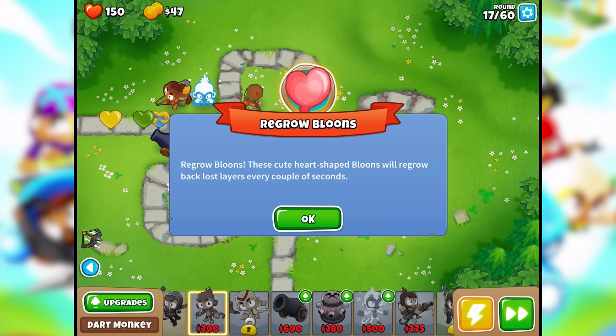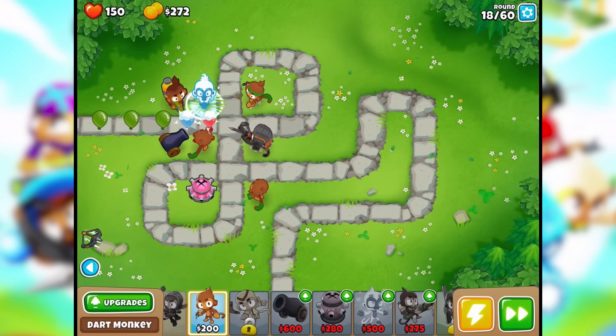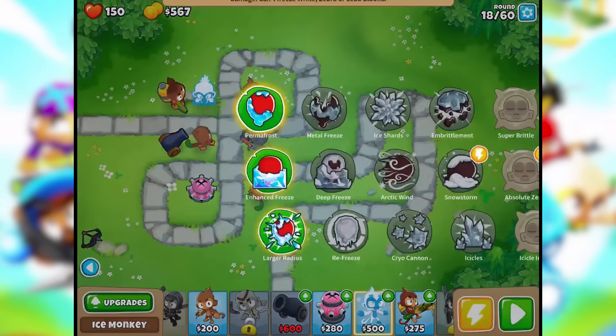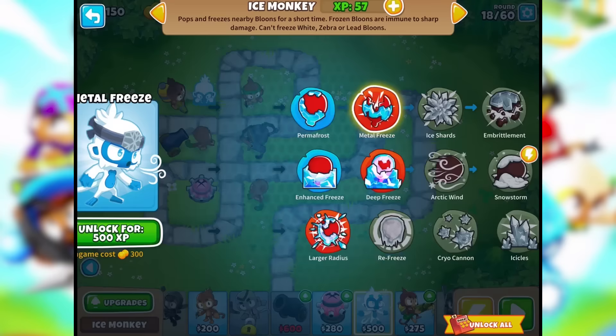Regrow balloons — these cute heart-shaped balloons will regrow back lost layers every couple of seconds. Oh no, no thanks! Well, this is going pretty well. We froze those! What kind of upgrades does the ice monkey have? Permafrost — bloons move slowly even after thawing out. Enhanced freeze — attacks faster and freezes for longer. Of course, why not. We can give him both of those.